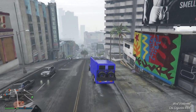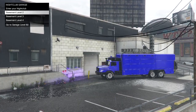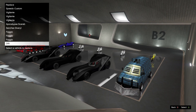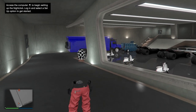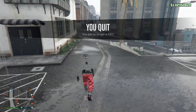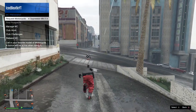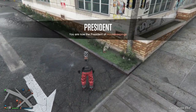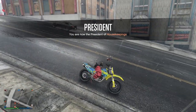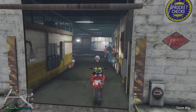Drive the Terabyte to basement level two where your Sanchez was, and replace it with the Sanchez bike. Exit the nightclub. Retire from CEO and register as a motorcycle club. Then request the Sanchez — make sure it is the correct Sanchez. Once you have it, sell this Sanchez. That's all you have to do.